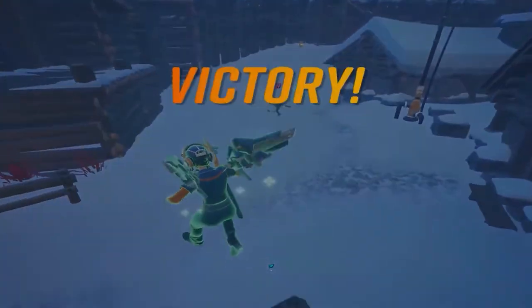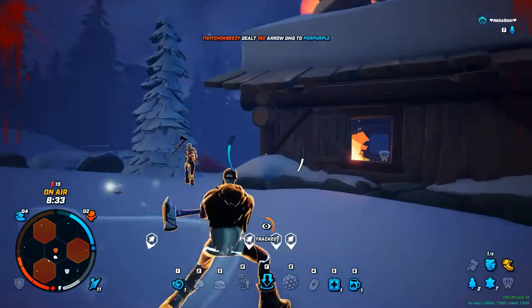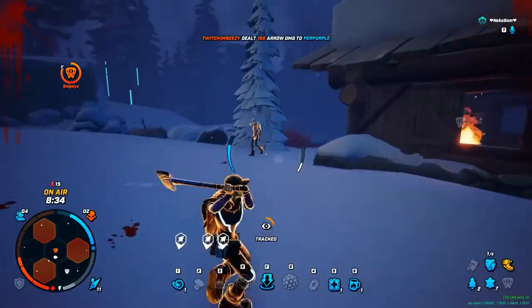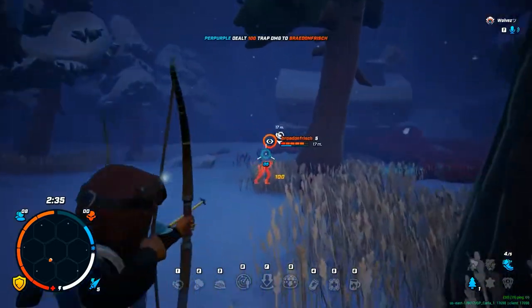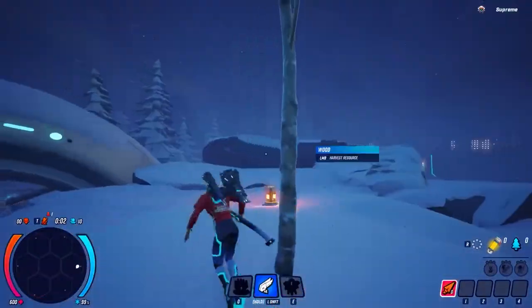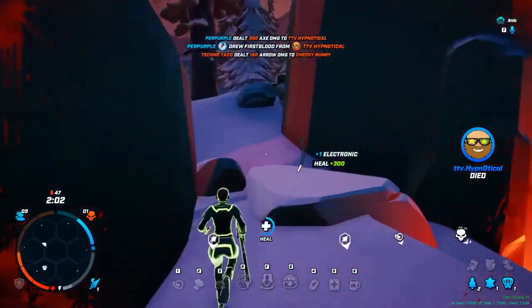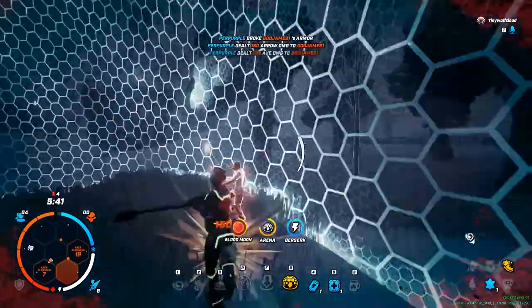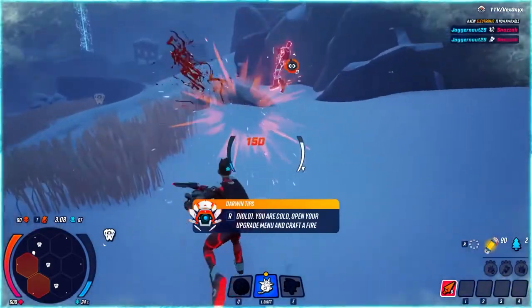Darwin Project tries extremely hard to be different from games like Fortnite or Apex Legends. Instead of around 100 players per match, there are only 10, making matches shorter but more intense. The map's seven regions close up one by one, lending a new type of unpredictability. There are no guns — each strike with an axe or arrow sends players flying backward, allowing for counter-attacks. It features dodge rolling, jumping for overhead swings, and much more.